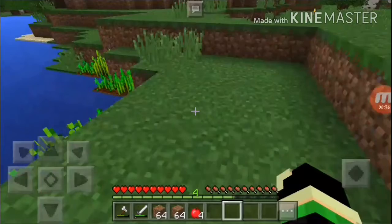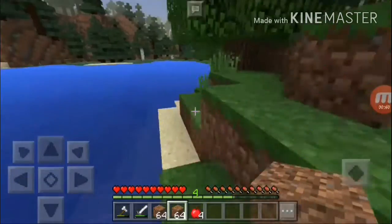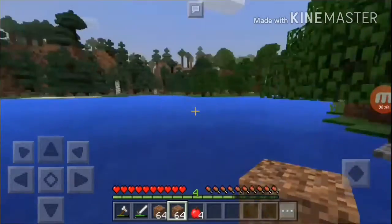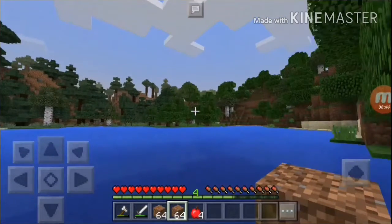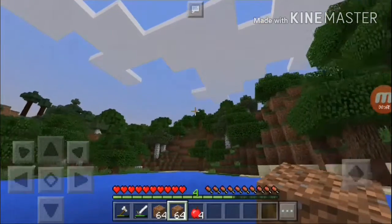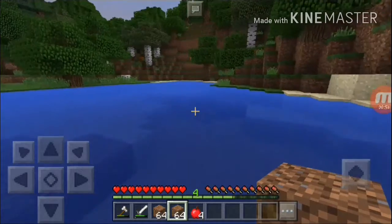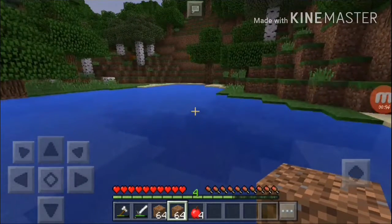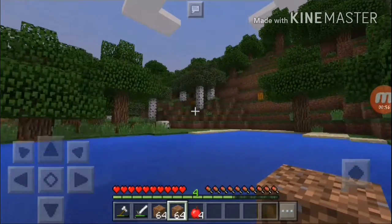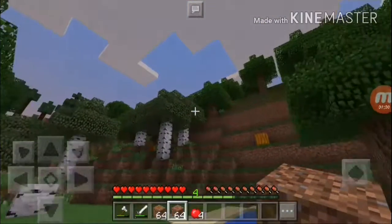Let's start our cave hunting operation. I think first we need to have a dirt tower so we won't get lost. We'll put the dirt tower on top of that mountain. As you can see, we're now swimming through the lake to go put up a dirt tower.